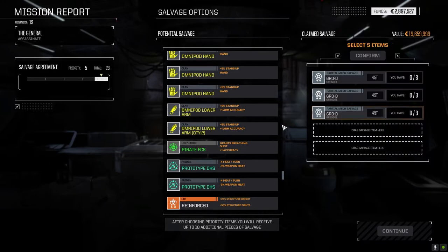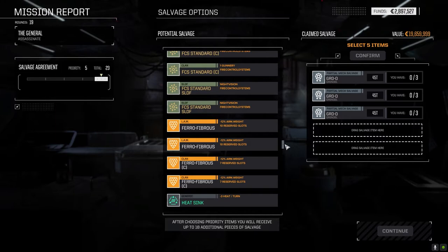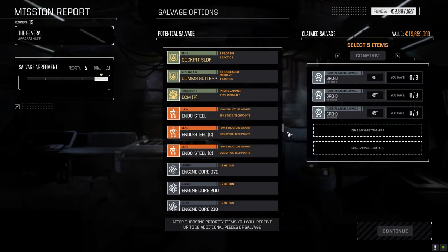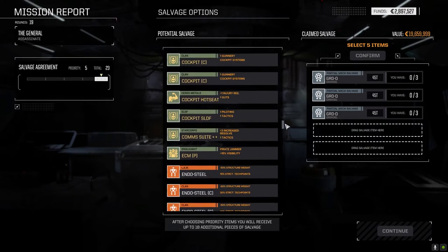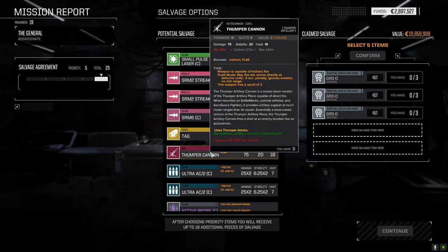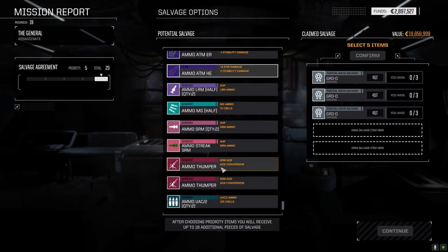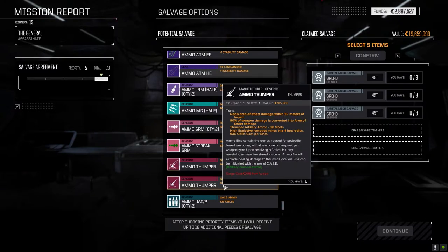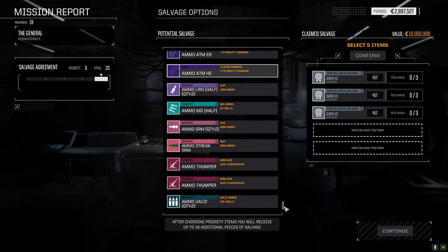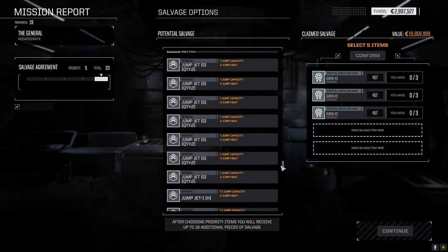We could take the Echo. How much have we got? 2.8 million — we're fine C-bill wise. Now the question is this is an omni, right? So it should have the engine and everything already intact and I shouldn't need anything else. God, I'm waffling again. We don't have any clan ferro — do we have any clan endo? We've got one. I can't even take a big weapon to put on there because that's 10 tons, 75 damage. We got to take ammo for it — do we have any Thumper ammo? No. 20 shots.